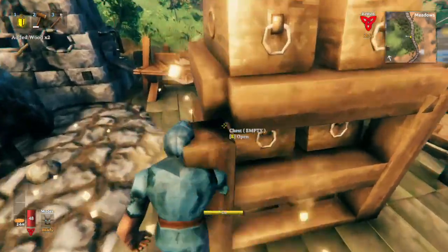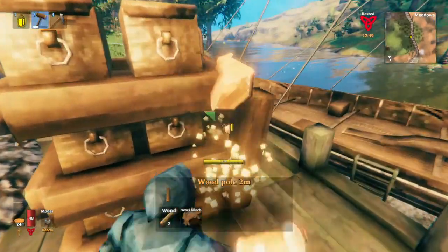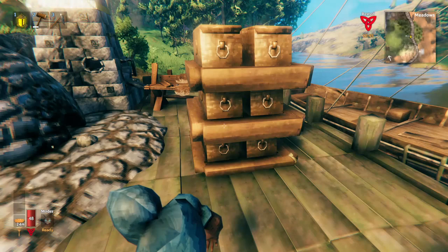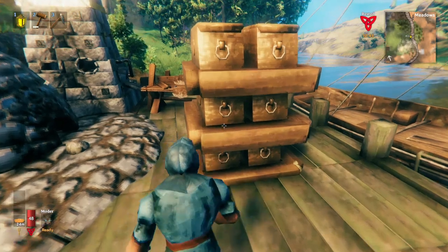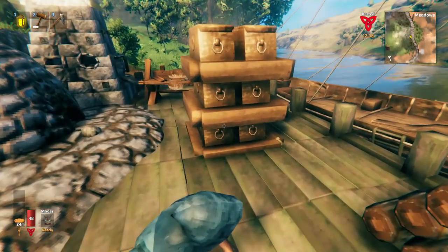I don't like to do that though because it makes the hitboxes for the chests smaller and I like having them open and easy to grab. The next step is labeling the chests. One of the reasons that I like to build the chest stacks this way is because they're really easy to label.